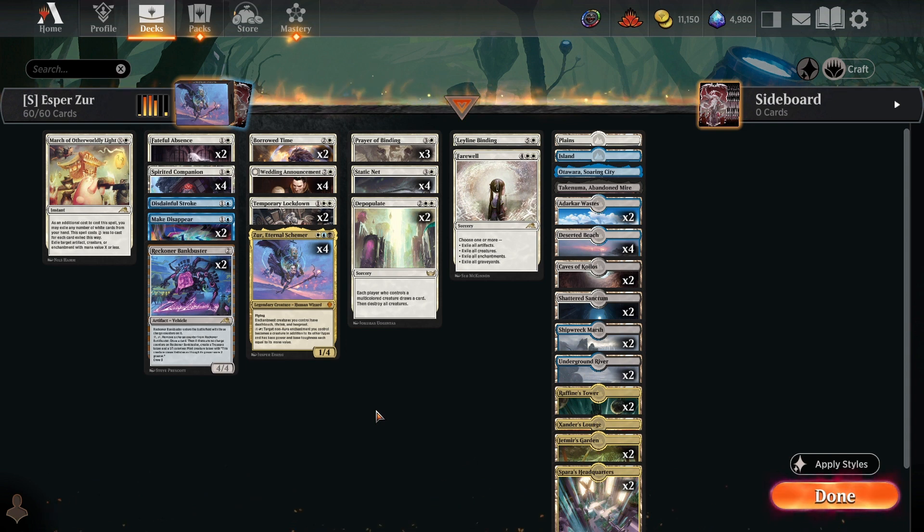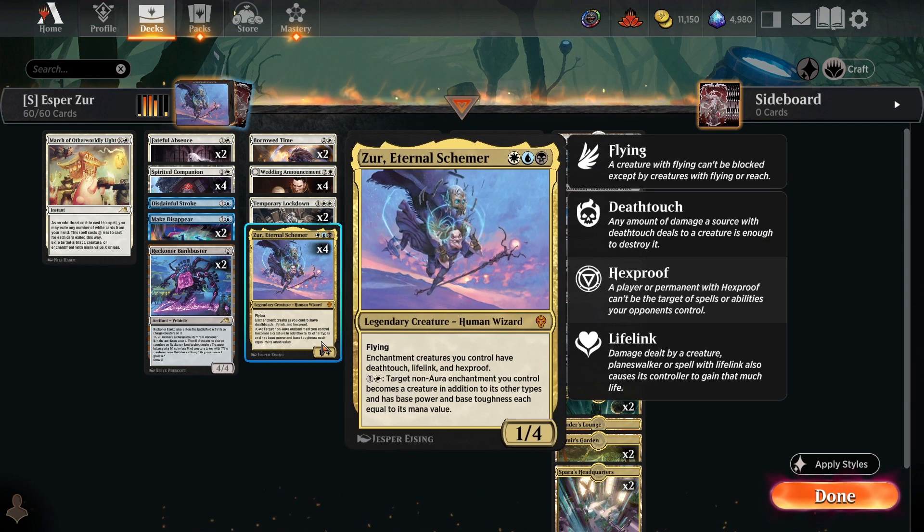So how does this deck win? Well, that's where the namesake card comes into play: Zur, Eternal Schemer. Zur is a 3-mana 1/4 flyer which allows you to animate your enchantments for just 2 mana and gives those enchantments Deathtouch, Lifelink, and Hexproof. This makes any of them a good blocker, helps you stabilize if you've fallen behind on life, and also protects your enchantments from spot removal.